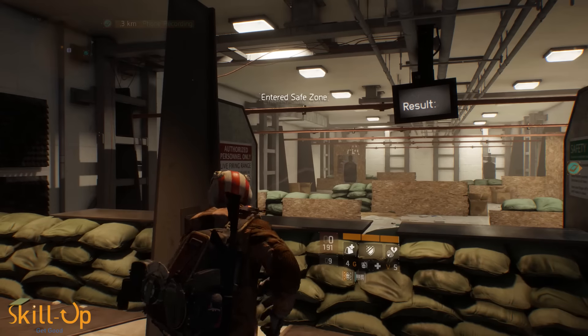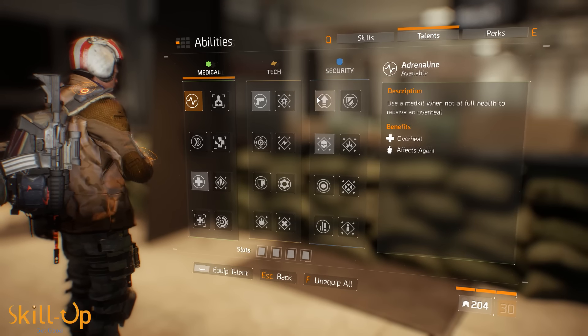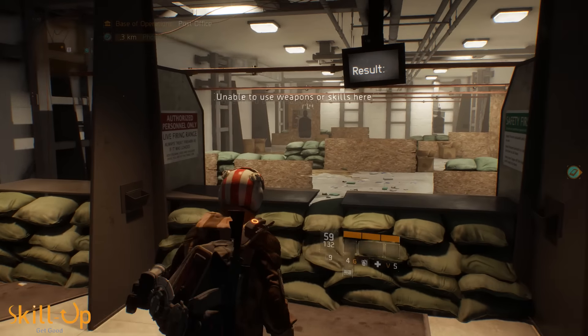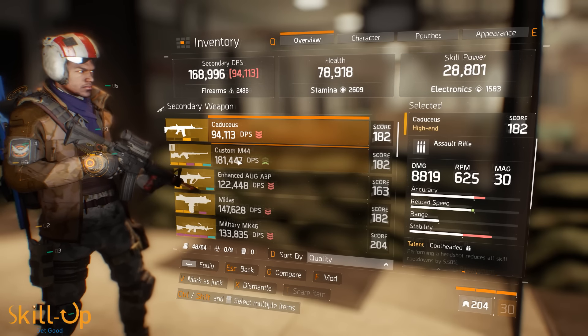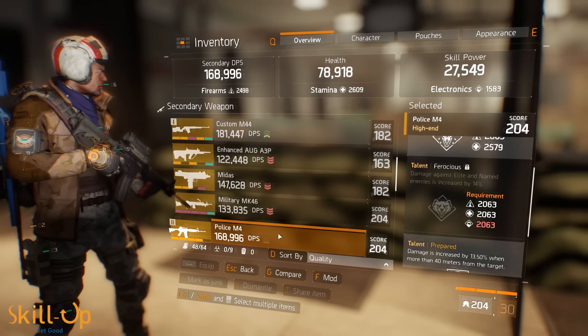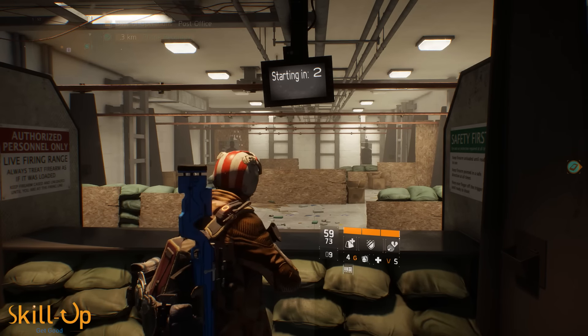I'm running the Steady Hands talent, which gives more recoil reduction for 10 seconds after you take cover. With that active you can see it's fairly easy to land consistent headshots. This is how you want to mod an M4 - stability and horizontal stability, with a little accuracy. But that means you're not putting those stats into headshot damage, crit hit chance, or crit hit damage. You make huge sacrifices to make this weapon work because of its inherent instability.